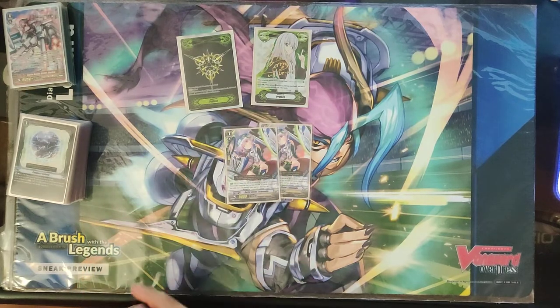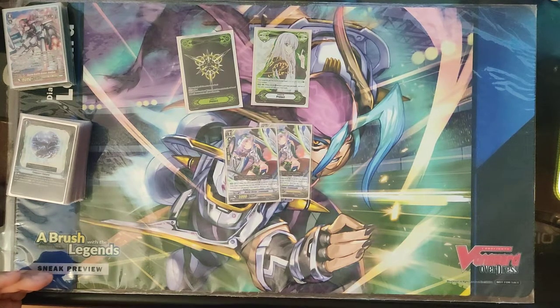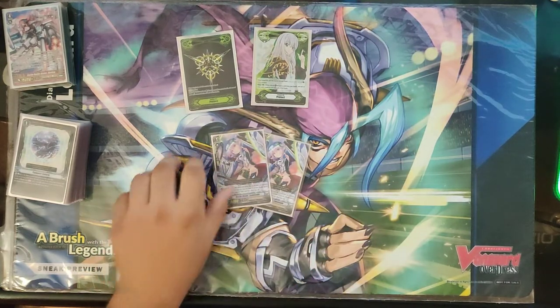Two copies of Battle Sister Lemonade. On last, counterblast two. When we play so many act skills in this deck, this becomes really important — getting all those act skills off, Counter Charging 2, getting more act skills off, then calling a Muffin to Counter Charge again. You get so much advantage out of just a couple counterblasts. I wasn't playing this before, but after testing it, this card's really good.